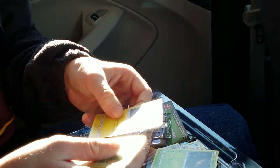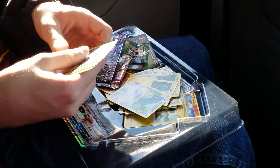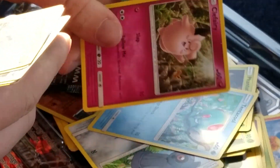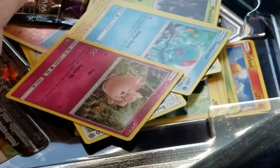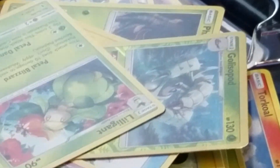We got a Mimikyu, a Phantump, a Heliolisk, a Bellibolt, a Fairy Energy, a Golisopod, a Lilligant, and a Sableye. I can't make a pun out of this one's name because I can't pronounce it.